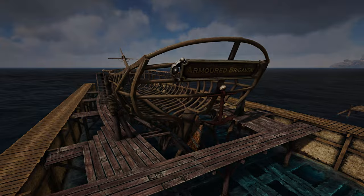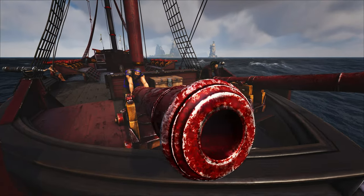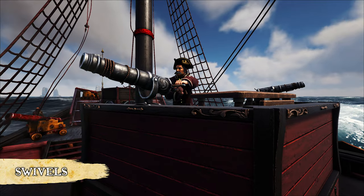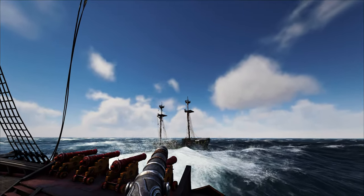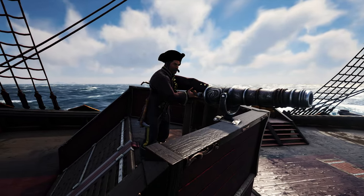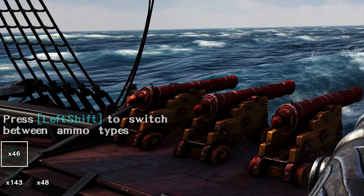Speaking of scary sights to see, let's introduce the Long Nines. These can only act as forward chasers due to their insane range — place a few of these down to help chase down any would-be fleeing ships. Next, let's talk swivels. That's right, they're back. Previously, the grapeshot ammo would pierce any wall, plank, or gun port and would pretty much one-shot anybody aboard. Now the grapeshot acts like a proper projectile instead of bypassing collision. There will also be new ammo types with the swivel, such as a mini-chain shot and mini cannonballs.